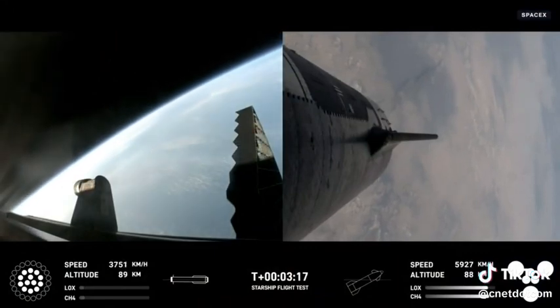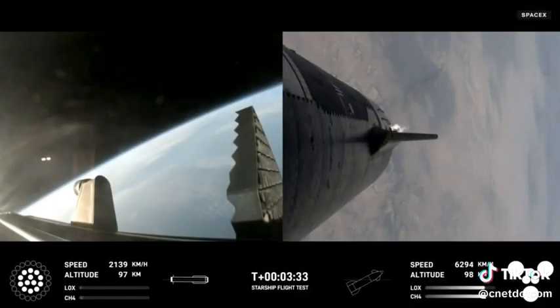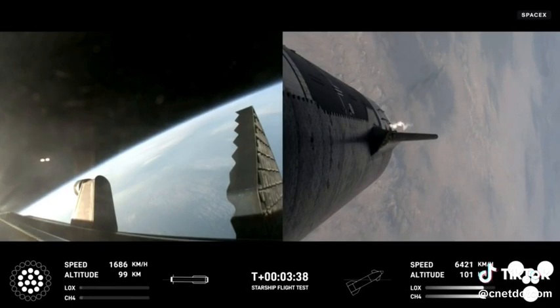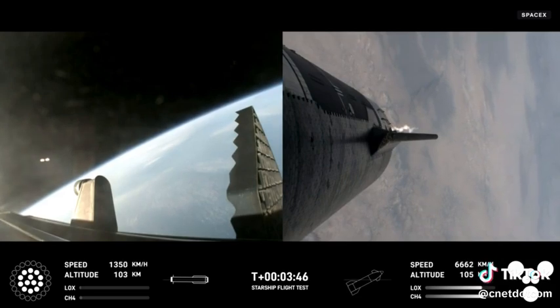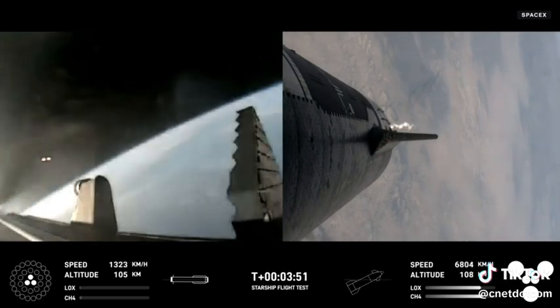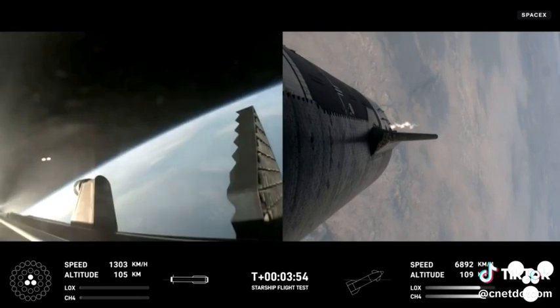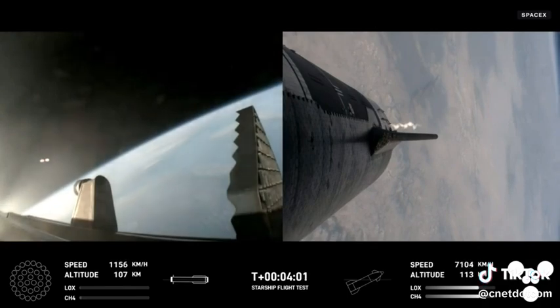We've got a booster on the way back to the Gulf and a ship on the way to space. Ship power and telemetry nominal. The first stage is currently performing the boost back burn, expected to last a little over one minute. This propels the booster back toward the coast, taking it to a landing in the waters of the Gulf of Mexico. We were only using the 13 center engines from here on. Boost back burn shutdown confirmed. H210 pressures are normal.